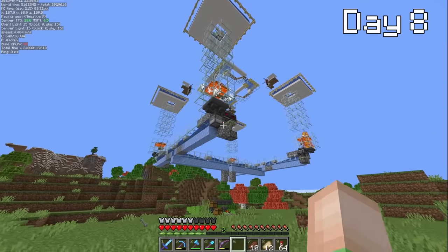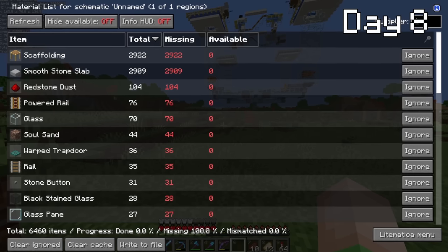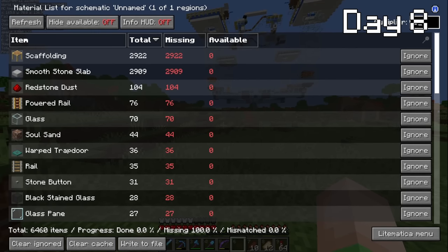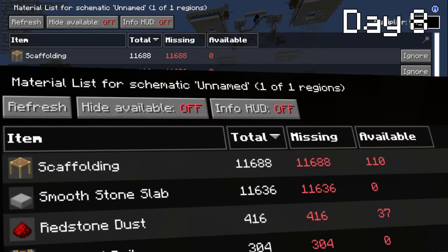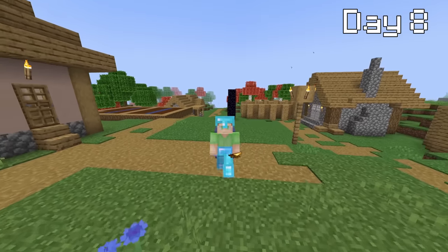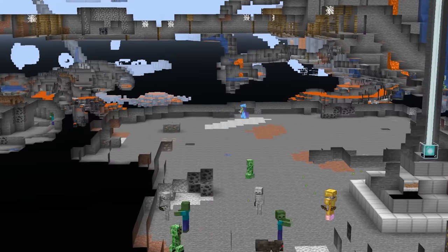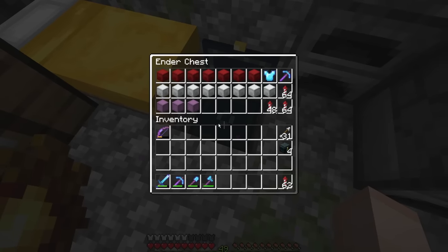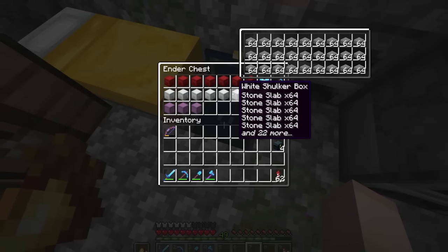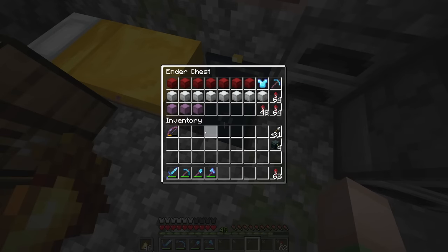Here are the materials for one of the shulker farms, and I need four of these. One glance at this material list made me very worried — I was not expecting to need this much stuff. However, after hours of collecting bamboo, string, and stone, I eventually obtained everything. This is all the stuff we're going to need to build all four of the shulker farms — very, very annoying to get, but we have it and that's what matters.